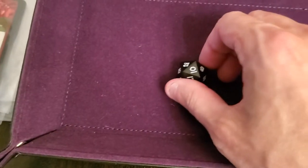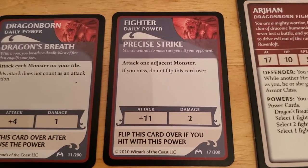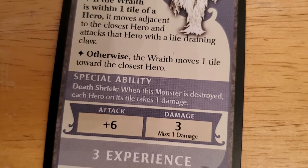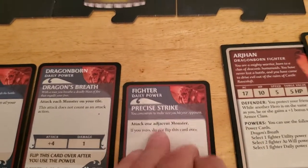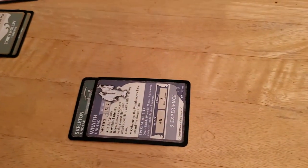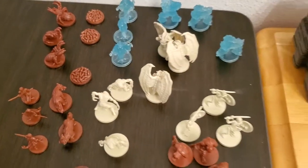He rolled a 10 — 10 plus 11 is 21, more than enough to take out the wraith. I did forget something though: the special ability 'death shriek' means when the monster is destroyed, each hero on the tile takes one damage. I'm not going to change my mind because I want this wraith gone. We flip the card over, Arjun killed the wraith, so it goes into our experience pile. We now have five experience, so we can cancel an encounter if we need to.